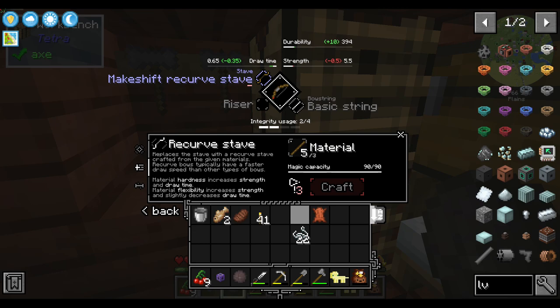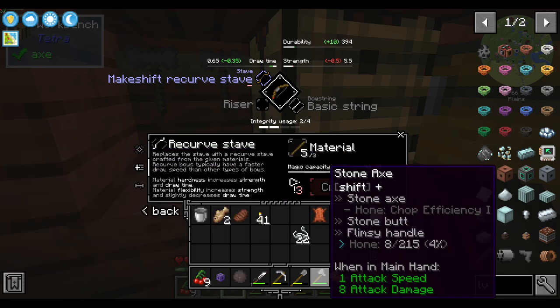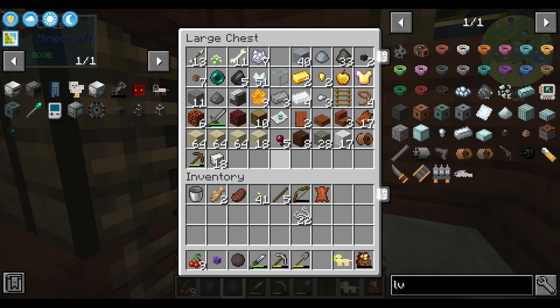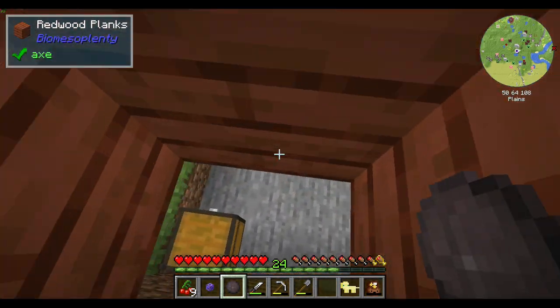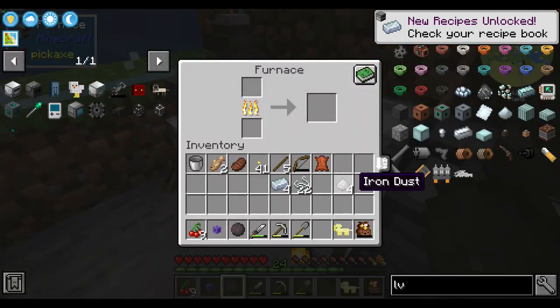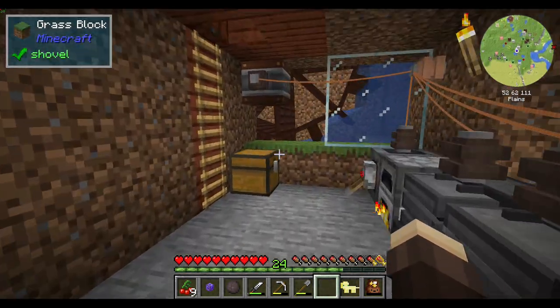How about this one? So my axe needs to be at level three. That's not terrible. What is my axe currently at, though? Is the question. Two. Got an idea. It's pretty obvious about what I'm going to do. Pretty obvious. I'm going to upgrade to a higher axe. Why not?